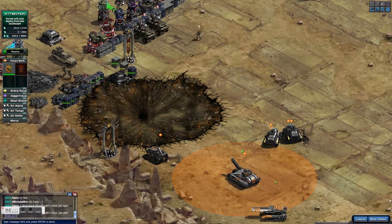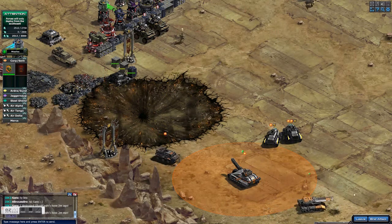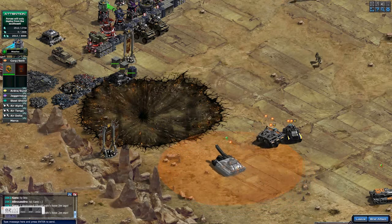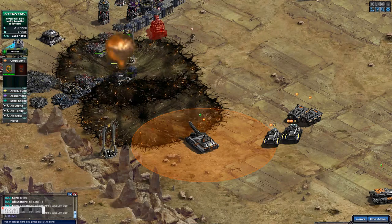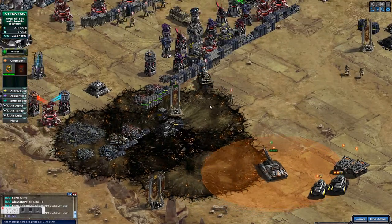I use my vindicators to come up and take out that rocket silo, because the rocket silo isn't going to target my vindicators since they are not unique units. Then I want to take out that rail, and now here is where I will use the disruptor.